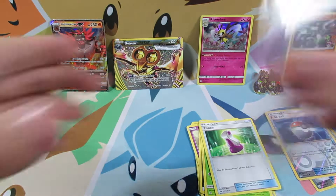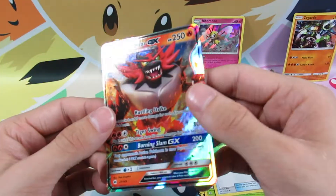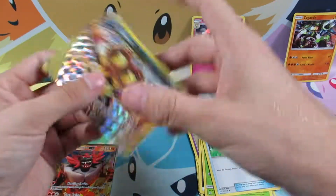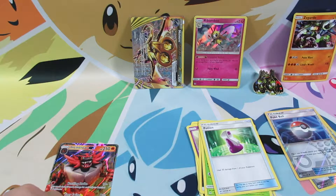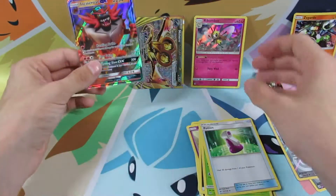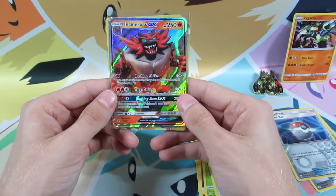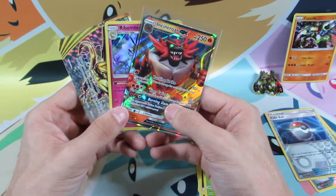So we'll get the sleeves and we'll sleeve them up. We got a Rhombi holo — very cool. Let's see how nice a condition is this in? That looks really good, I'll get a nice sleeve for that one. We got a Noivern Break, we'll sleeve that up. And got to get the other sleeve for the Incineroar GX. Surprise, we even got an Incineroar GX out of that. I thought the Rhombi was going to be the only hit. So we started off with a Rhombi, we've got a Noivern Break, and finally we have an Incineroar GX. Three hits out of three packs — that's pretty good.